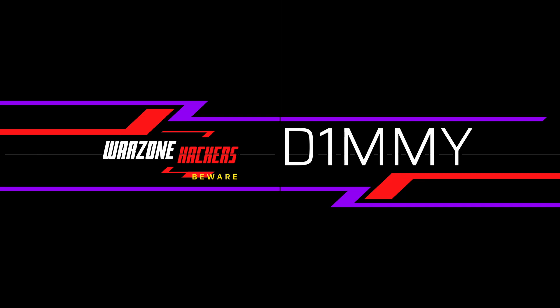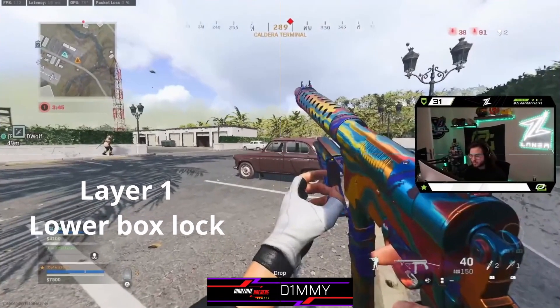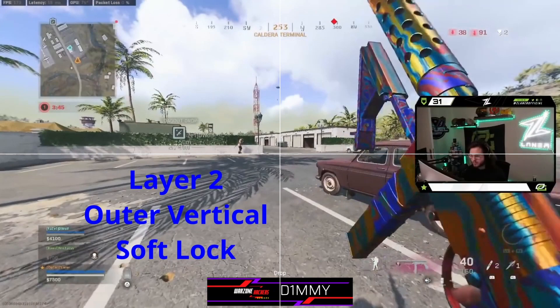Today's video is about expanding on my previous ones — Z Laner's layer cake: the five key visual clues of how he's cheating. In the previous one we concentrated on layer one, which was the lower box or foot-to-knee lock. Today we're going to be pixel-perfect on the side outer box and the inner box. And when I say pixel perfect, I do mean pixel perfect. So let's get into it.